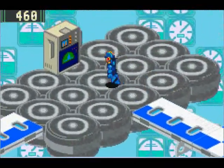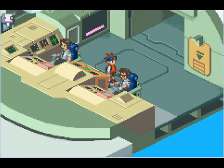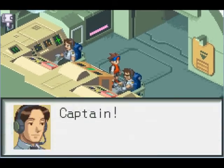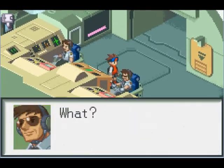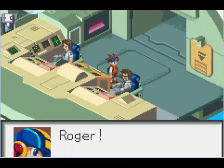Mega Man fixed the bug in the right-wing program — the right-wing program began operating normally. Well, that's a relief. Captain, there's a problem with the piloting program. What? You can't control the rudder? We'll crash! Mega Man, quick — check out the piloting program. Roger!